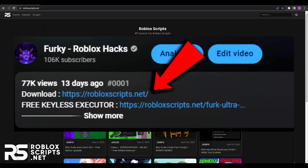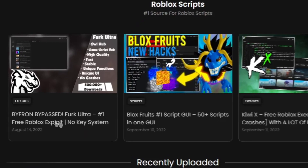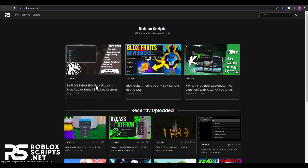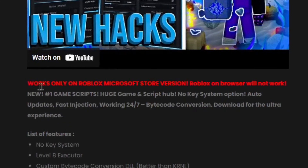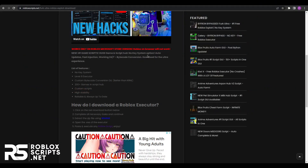The first step is to go into the first link in the description. You'll be seeing this website, and on the front page you can find Byfron bypass Furc Ultra, the number one free Roblox exploit with no key system, which is the exploit you need. Click on it to open a new page. On this page you will find all of the details including the download button. Note at the top of the page it says in red: works only on the Roblox Microsoft Store version — it will not work on the browser version of Roblox. I'll get into this in step two.